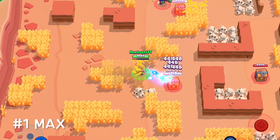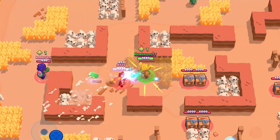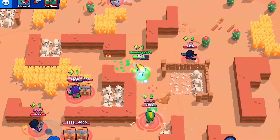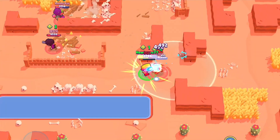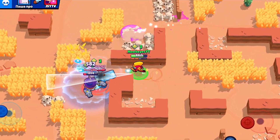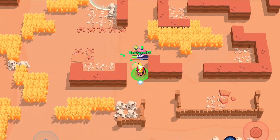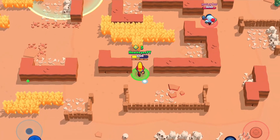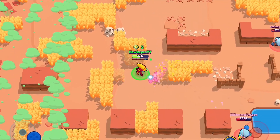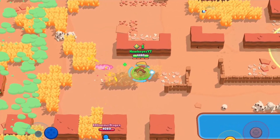Number one on the list is Max, by far. She hardly has any weaknesses and has to be a top three brawler out of all rarities in solo showdown. The first reason she's so good is she can deal so much damage in short bursts — four ammo slots plus fair damage output. Second, her gadget is OP: she can go invincible for a period and dash away. In this clip I dodge Frank's super with ease. Third, her super provides even more mobility, letting her rush in or run away, and she gets even stronger with it active.